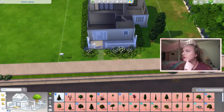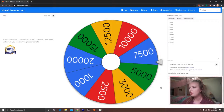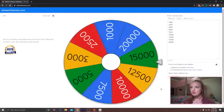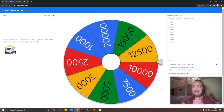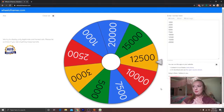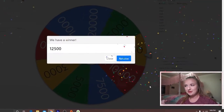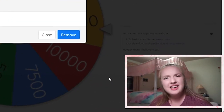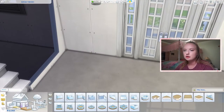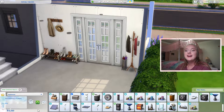Let's roll for the living room. I removed the $6,000 from the wheel and let's see what we get — we got 12,500 simoleons! Let's get our standard entranceway things. All my standard entranceway things took us to 11,310 simoleons remaining.